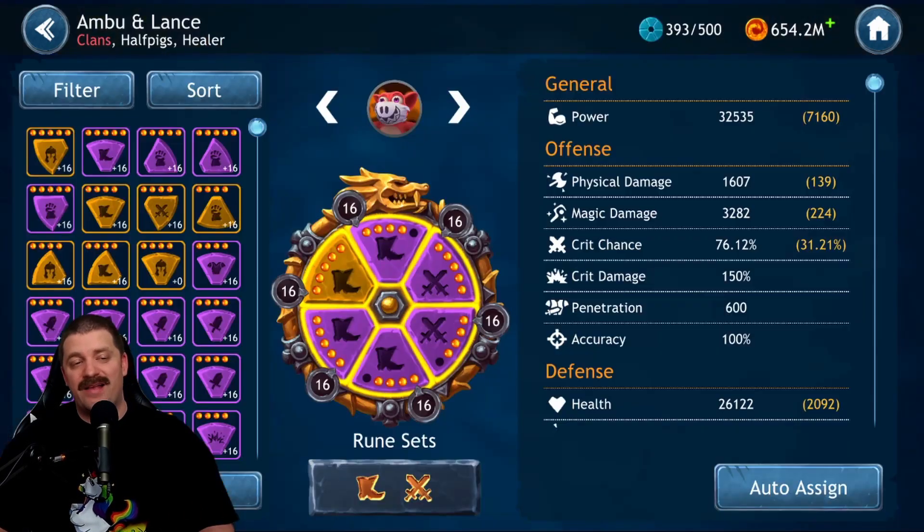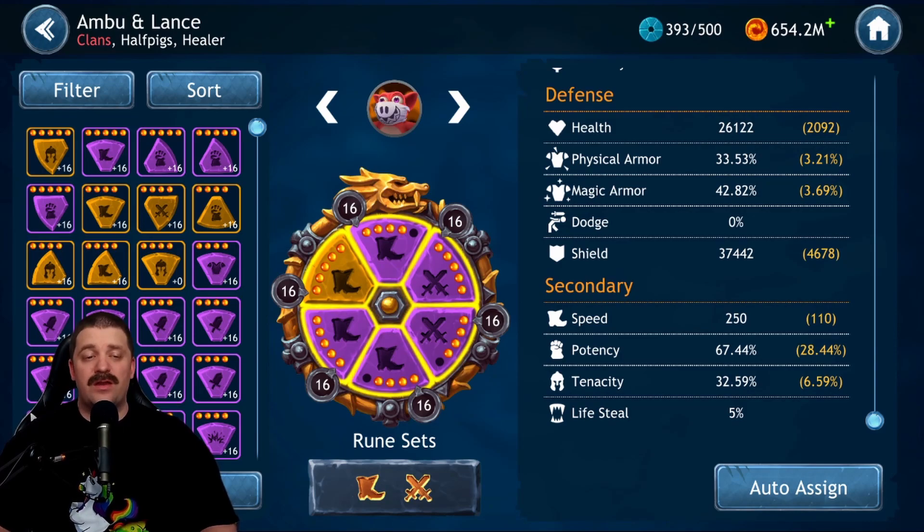For runes, we're going to go with four Speed and two Critical Chance. We want Ambu and Lance to be as fast as possible so they can apply regeneration stacks and increase turn meters as often as possible. As you can see here, we're running 250 speed. A regular player should aim for over 225 speed - that's my recommended target. You want to build some potency for the armor decrease on the basic ability, but don't invest too much into potency since it's only for one skill.